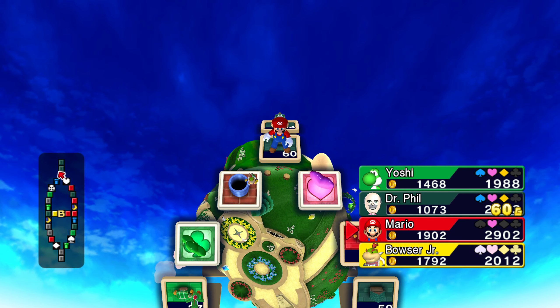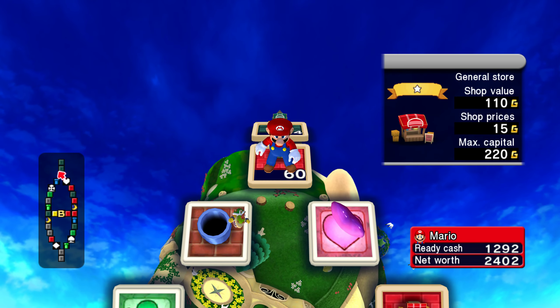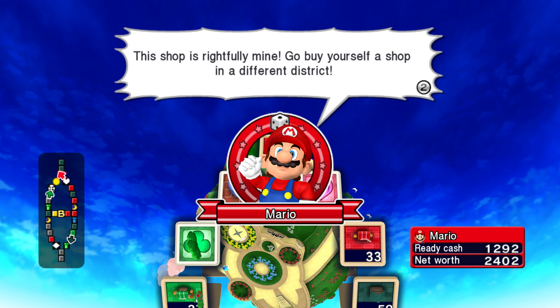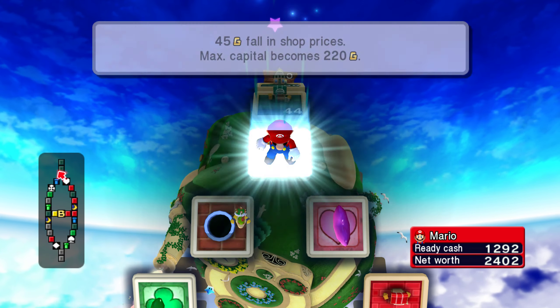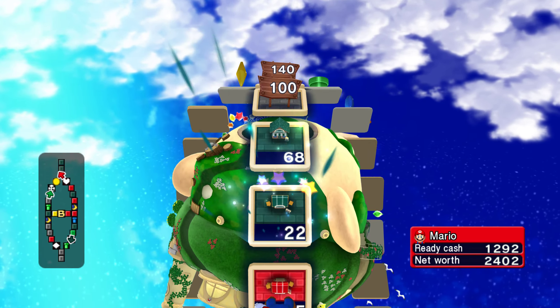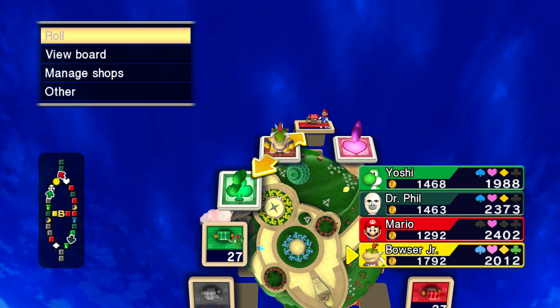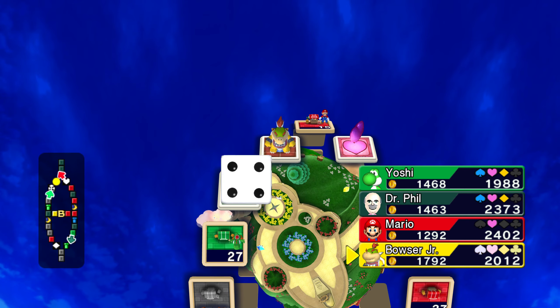Don't you dare buy that out, Mario — don't you dare. You loser! He bought it out. Go buy yourself a shop in a different district. Darn you, Mario. I haven't even gotten a chance to invest in that yet. I wonder how much he'll sell it back to me for, now that he's bought it.